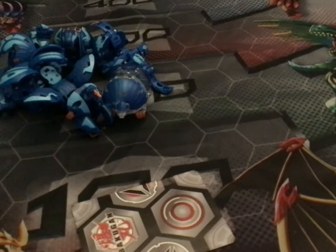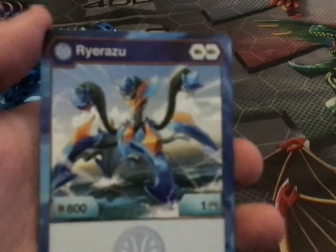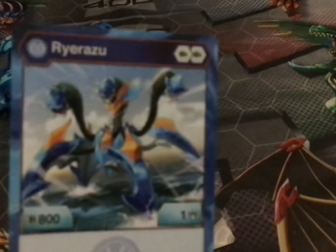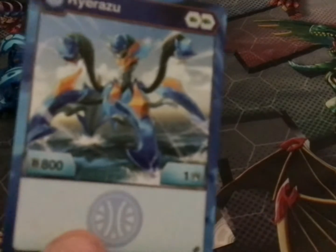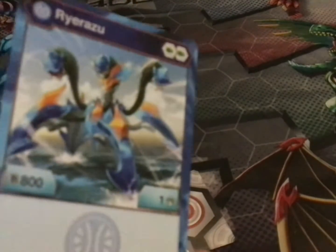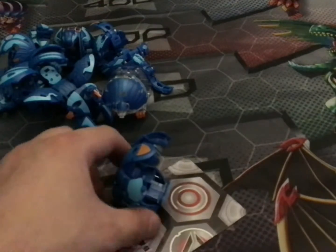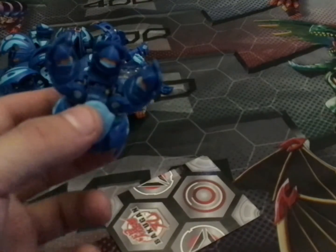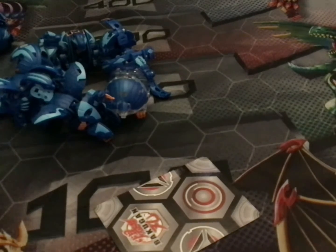And the final Aquus Bakugan is Aquus Raya-razu. I also got this Bakugan from the exclusive fusion clips. It comes with 2 green fists, 800 B power and 1 damage. And here is Raya-razu — a little Mandrake three-headed plant Bakugan. I'm now going to be moving on to my Darkus Bakugan.